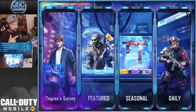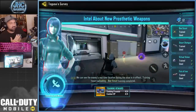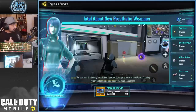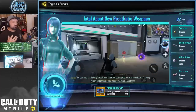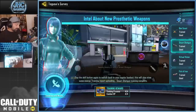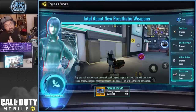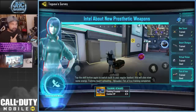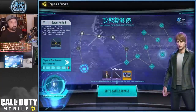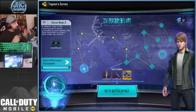One more thing - if you click the bottom left you have a hologram with intel about new prosthetic weapons. There are four of them and you have to click each one to see what they do. You need to use all four - one per game. You can shoot NPCs or hack terminals to get triangles that you use in the blue terminals on the map to try the upgrades. Using all four gives you a calling card. I don't think this is critical for the main event, so you can start grinding without knowing all about these upgrades - I'll do another video on that later.